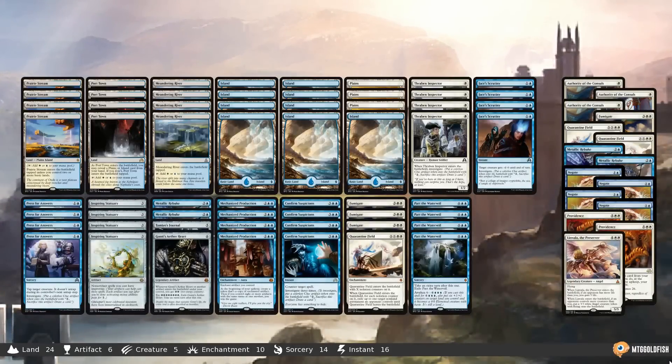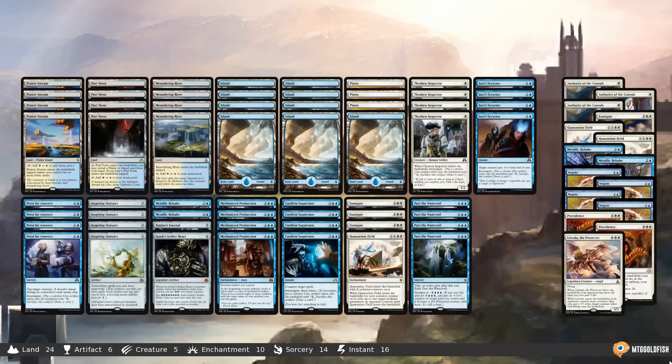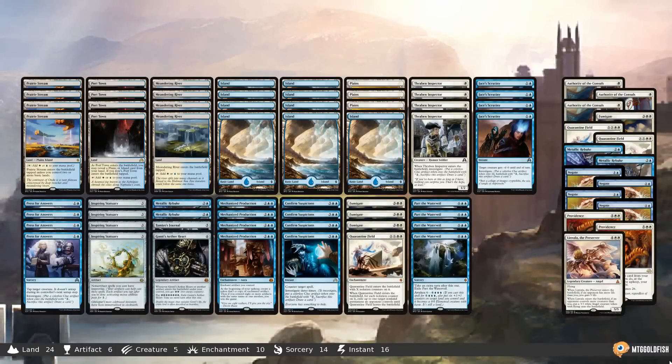Plus we have Part the Water Veil, which is on my list of all-time favorite Against the Odds cards — I just love taking extra turns. I'm also super excited for Inspiring Statuary. I think this card is utterly broken, and I'm excited to give it our first shot in Aether Revolt Standard in this deck.